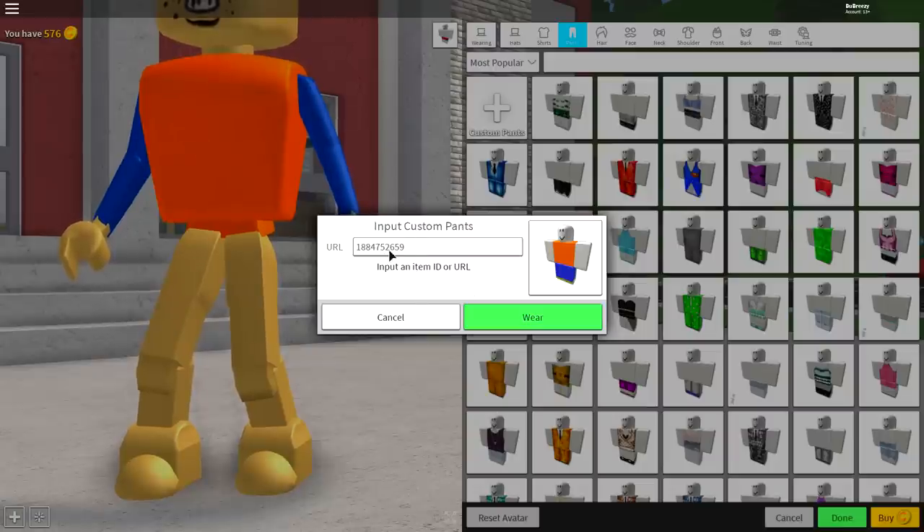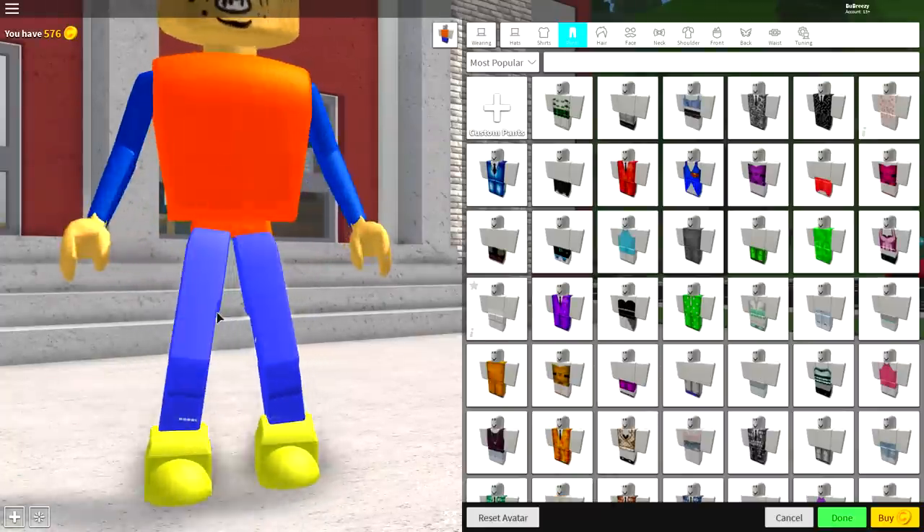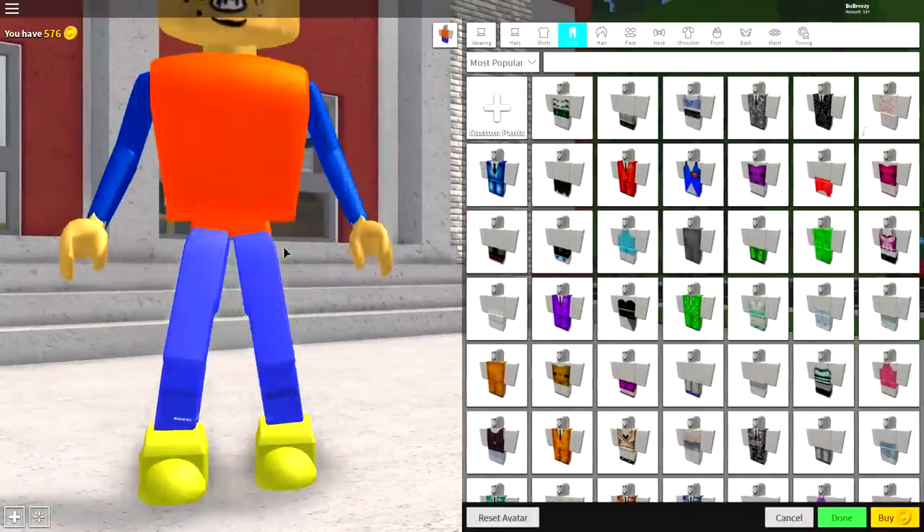Type in the following URL and put it inside of there, and then click wear, and all of a sudden — ta-da! — you have these amazing pants. I kind of, for some reason, look really weird. I don't know why.